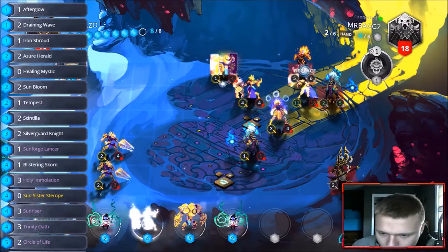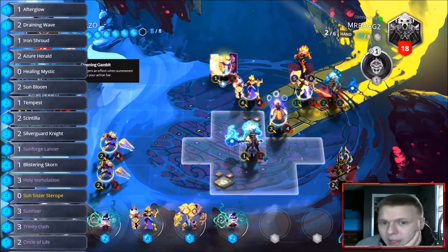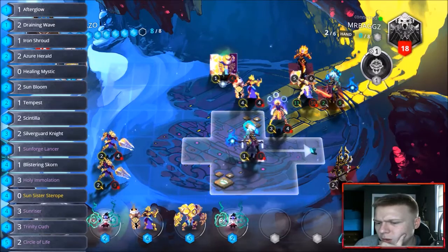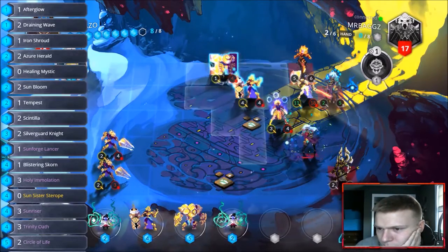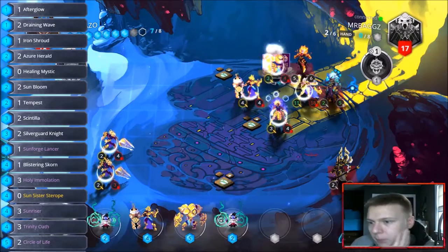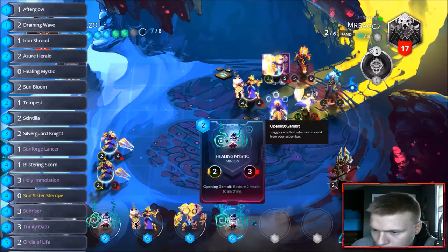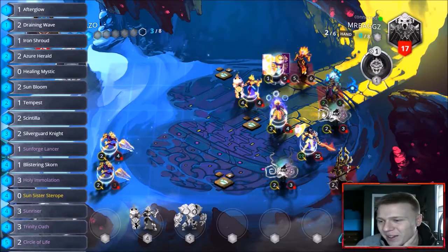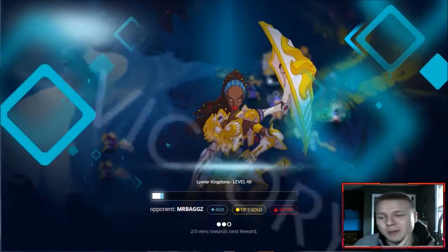Drop the true strike, get rid of it. Sun sister — now we can get more true strikes, fantastic. Can I win? I have my bloodborne spell. I go this way, whack him for one, move and heal here — heal him up. 13/15 — we won! Let's see how big we can make our general. Oh my god, we're 19/25! Well played sir. That's what happens when you don't deal with sunforged lancer, boys and girls — definitely when you get double sunforged lancer.